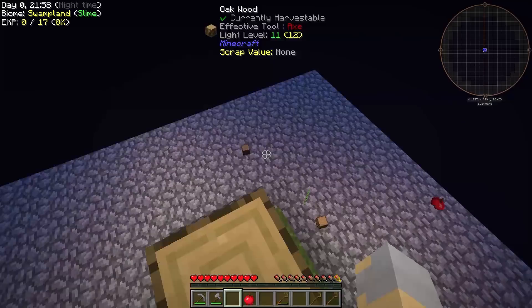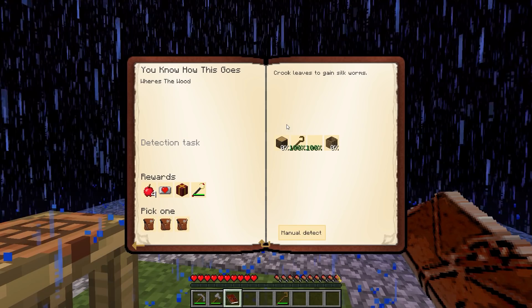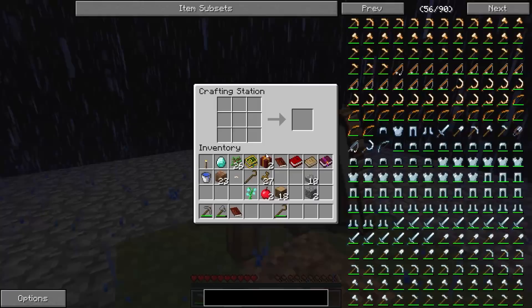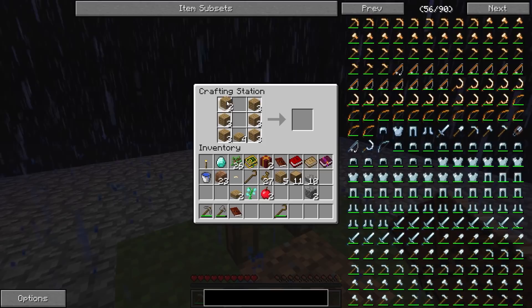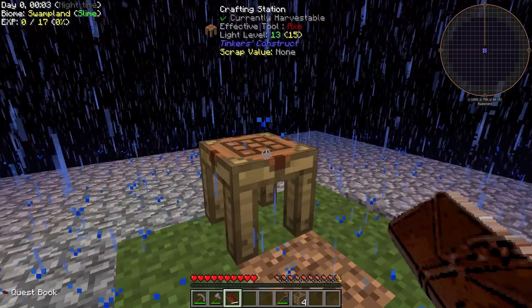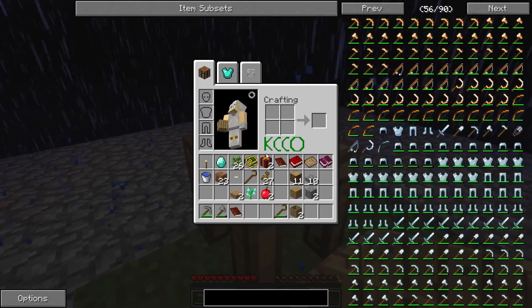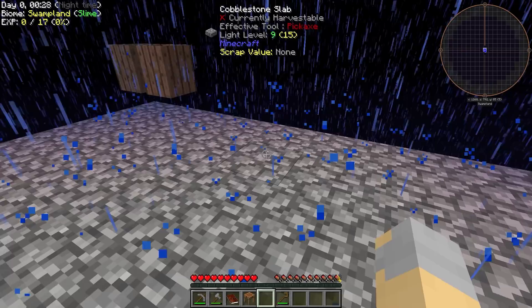Alright guys, I am back. We got ourselves a silkworm, some oak wood, and a bunch of saplings — this is very good. Let's take a look at the quest book. We need four oak barrels and 32 oak logs, which I do not have. It is raining, so let's go ahead and make the oak logs. We'll do four barrels — two of them I'll put over here and those will start filling up with water, so we'll have an infinite water source once we have access to a bucket. But it looks like I also need to grow myself another tree.